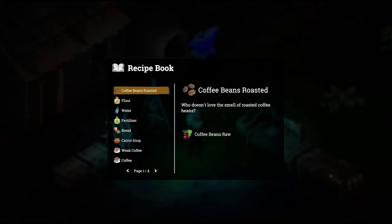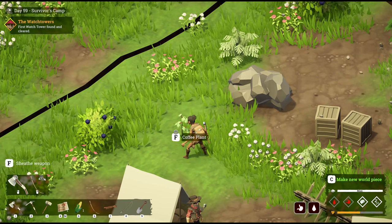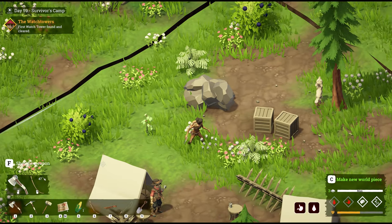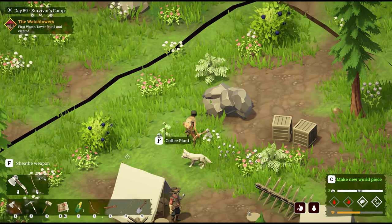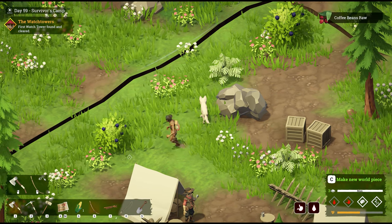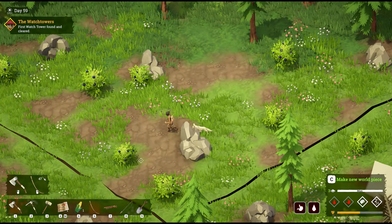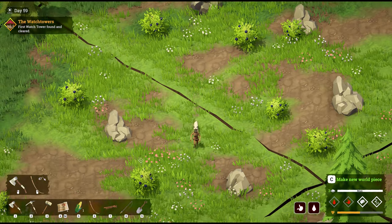We're going to need coffee beans raw, and those are found in the plains. This is what a coffee plant looks like — it's fairly difficult to see. Here's a coffee plant; click F and that's it. You just go around the world in the plains — it's one of the first tiles you get — and try to find yourself some coffee plants. They are actually pretty difficult to spot.